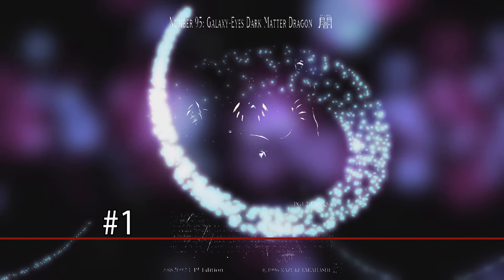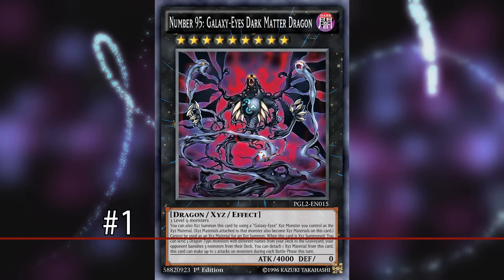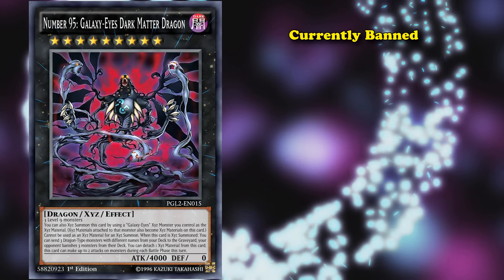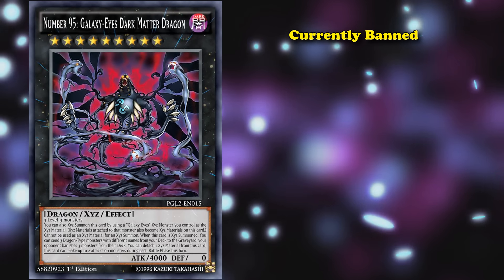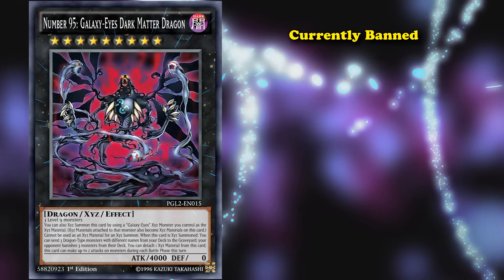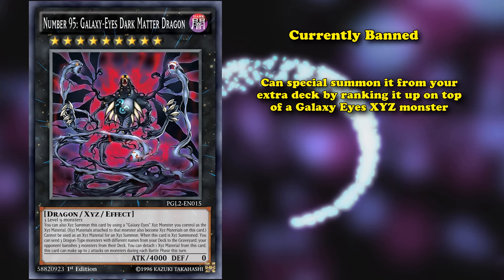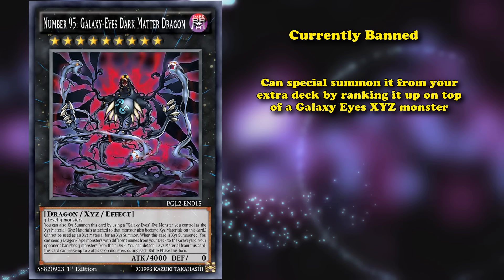And, at number one, we have Number 95: Galaxy-Eyes Dark Matter Dragon. This is the only card on this list that's currently banned, because its effect is too good. This card is similar to the previous spot on this list, where you can special summon it from your extra deck, by ranking it on top of a Galaxy-Eyes XYZ monster. Although, this card isn't a middleman like Galaxy-Eyes Full Armor Photon Dragon, as you can't rank up any cards on top of Dark Matter Dragon.